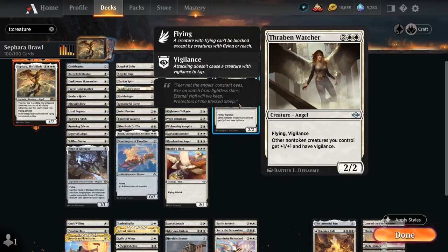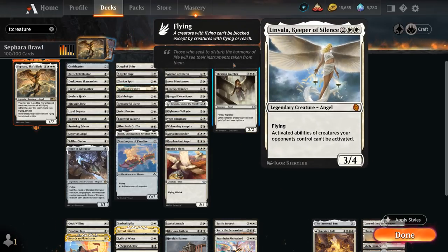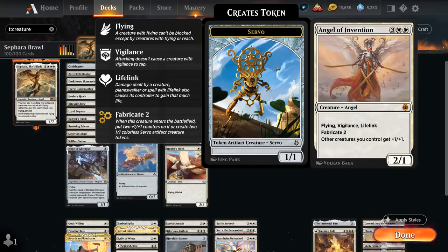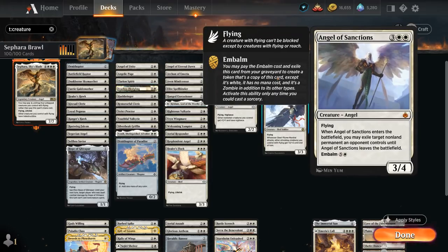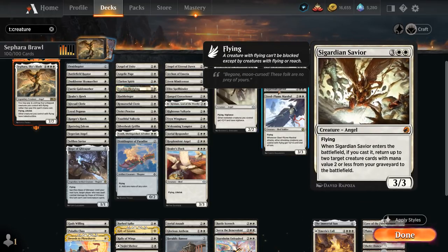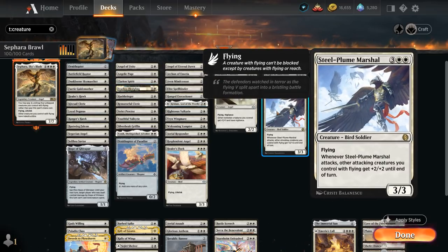At four mana Thraben Watcher gives our non-token creatures +1/+1 and Vigilance, and Linvala, Keeper of Silence prevents activated abilities on opposing creatures. At five mana, Angel of Invention with Fabricate can enter with two +1/+1 counters or generate two servo tokens, has Vigilance, Flying, and Lifelink, and gives other creatures +1/+1. Angel of Sanctions acts as removal on entry and can be embalmed for six mana. Lara Dombringer gives Angels +1/+1 and lifelink and is a 5/5 with First Strike and lifelink herself. Guardian Savior is a 3/3 flyer that on entry returns up to two creature cards with mana value two or less from our graveyard, useful recovery after a sweeper before Sephara is online. Steelplume Marshall gives other attacking creatures with flying +2/+2 until end of turn.